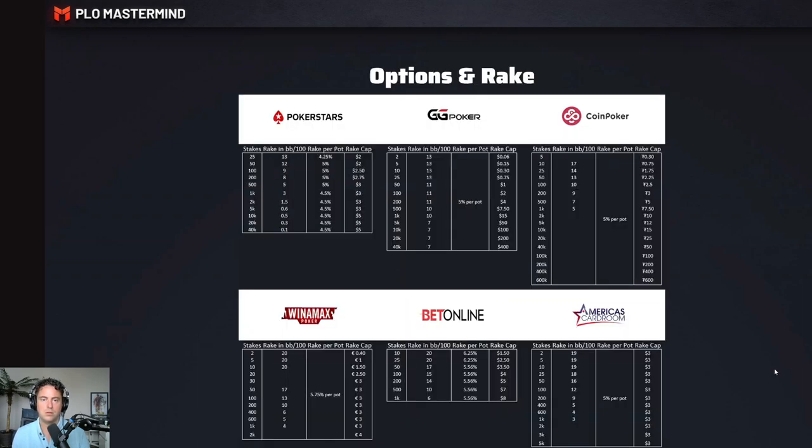Here are the six regular site options: PokerStars, GG Poker, Coin Poker, Winamax, BetOnline and America's Card Room. You can see the rake per pot being charged, the rake cap, as well as the rake in big blinds per 100. Those stats are derived from another YouTube video about how much we are actually paying in rake on regular sites in big blinds per 100, and also the stakes shown here are the stakes that are actually offering five card PLO at these specific sites.